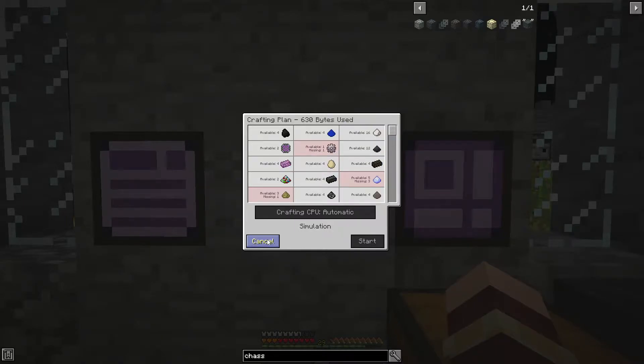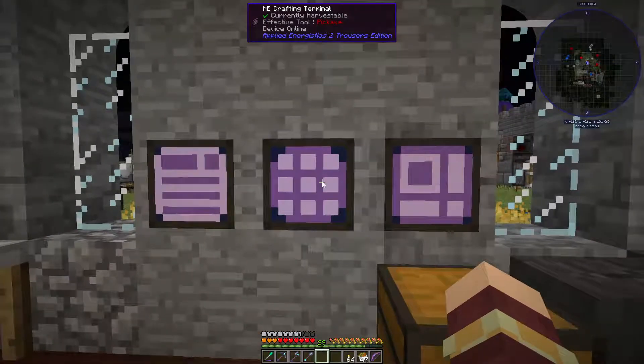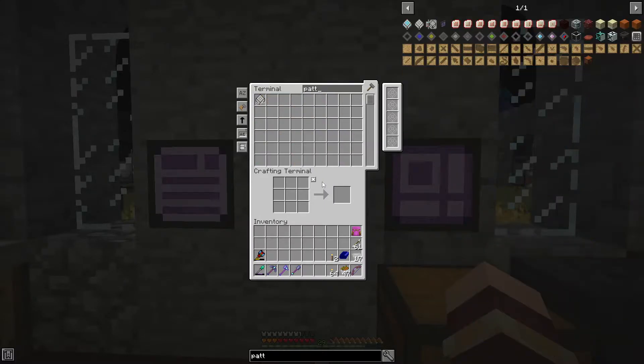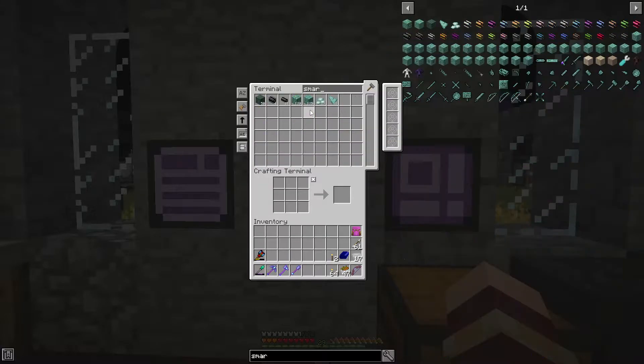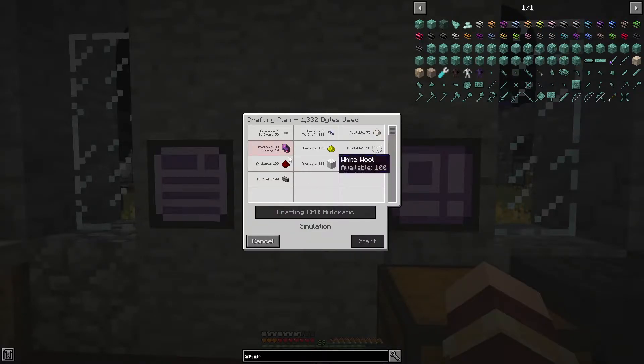Basically I want to be able to just say 'give me a shazzy' and it'll make it automatically — that's the goal for today. There's a bunch of different things we need to automate to make that happen: stone burnt automation, gear automation, dye automation, grains of paisality automation, and a bunch of other stuff. We also need blank patterns, crushing automation, glass automation, and smart cables automation. Right now we're also missing flux crystal automation and redstone.